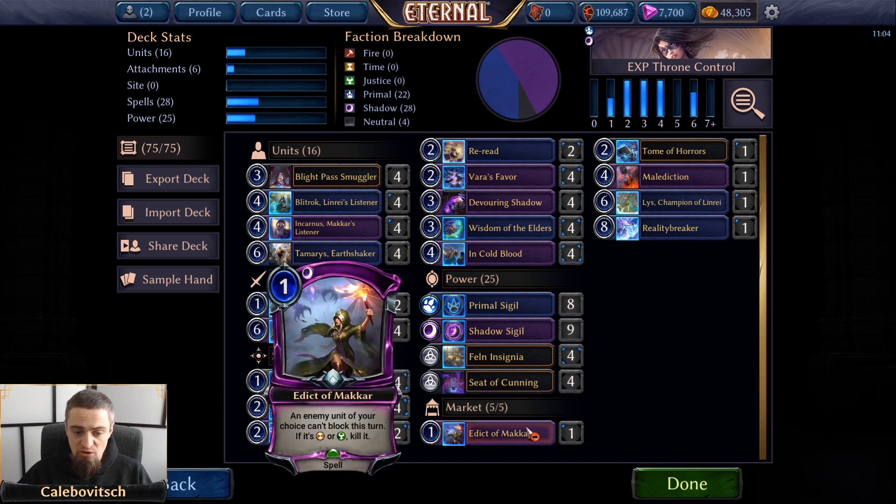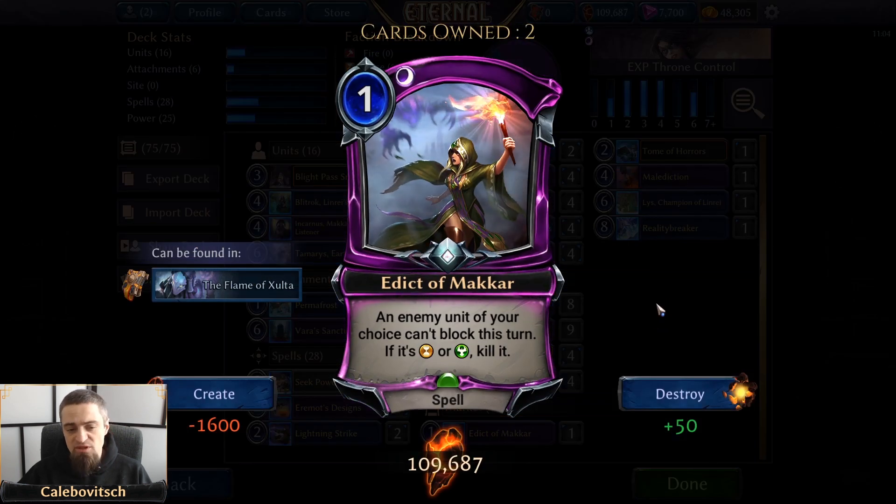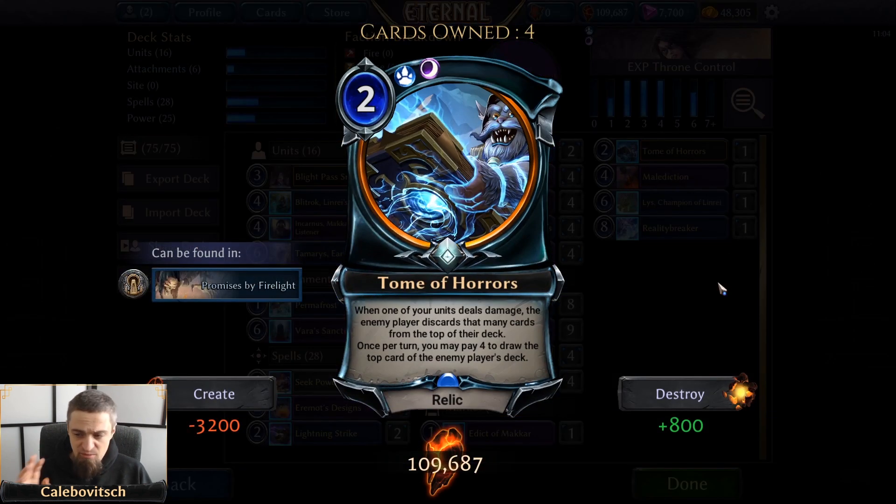Let's get to the market. We have one copy of Edict of Makar — a cheap removal spell for Diamond Justice units. We have Tome of Horrors, and I want to stop here for a moment. This is my usual go-to card when I play my first Smuggler, unless I need Edict of Makar or Malediction. I've said it several dozen times on stream: this is not a mill deck. I am running just one Tome of Horrors in the market, and also Gliss.